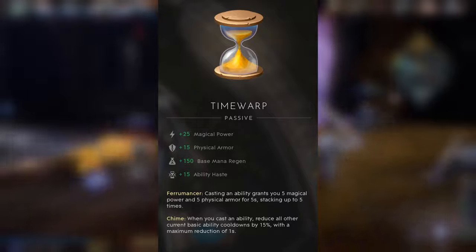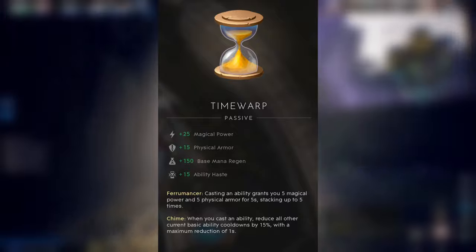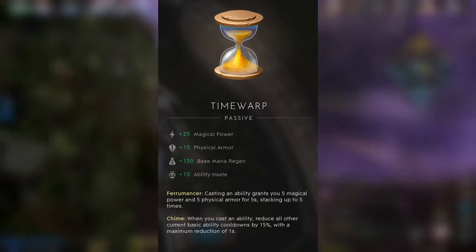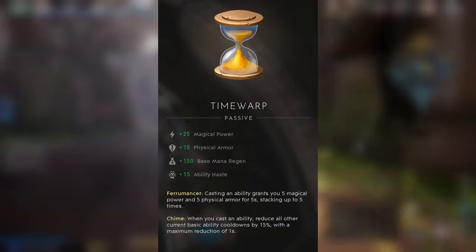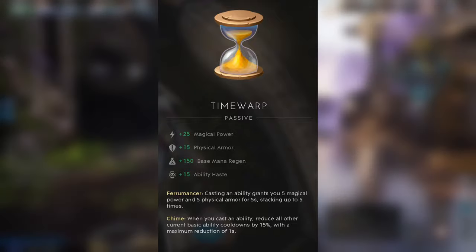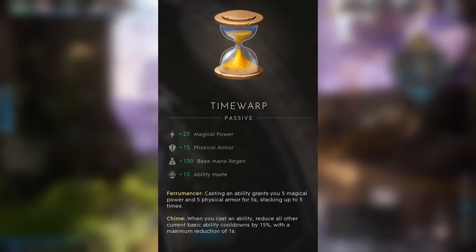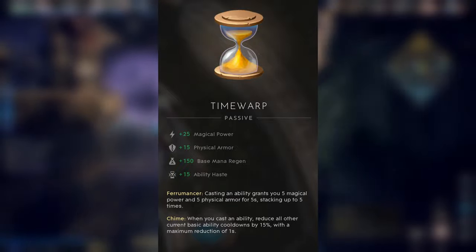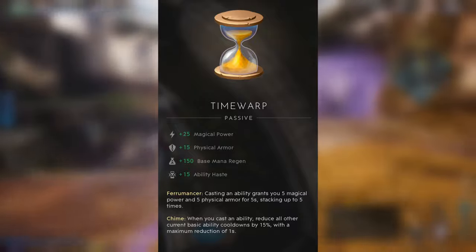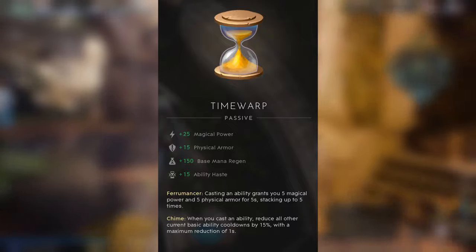You might see some enemies being very aggressive with casting abilities — they might be using the Time Warp. When they cast abilities, just by casting, it gives them extra power and a shield. It also reduces their ability cooldown. So if you see somebody being more aggressive with their abilities in this behavior, they might be using it. The more you play, the more experience you have to understand what builds players are using based on their play style, and the more you'll be able to understand how to deal with those specific heroes based on their build.